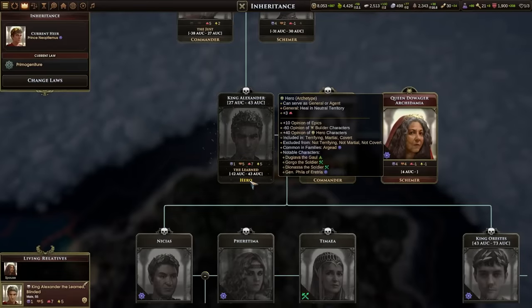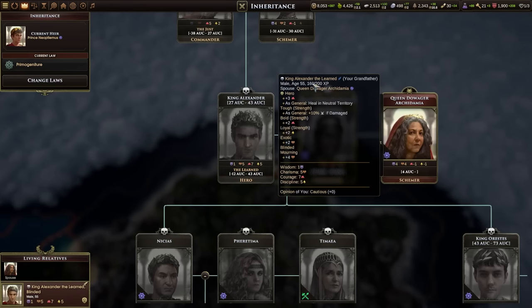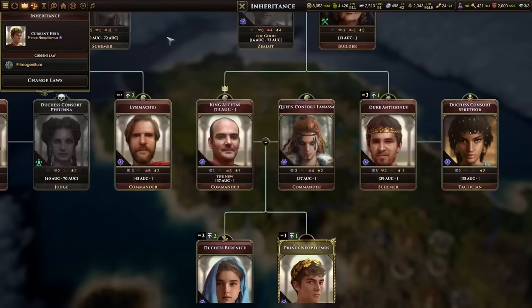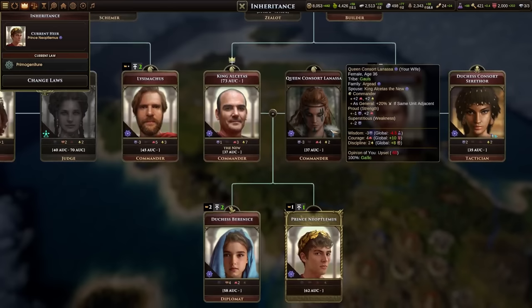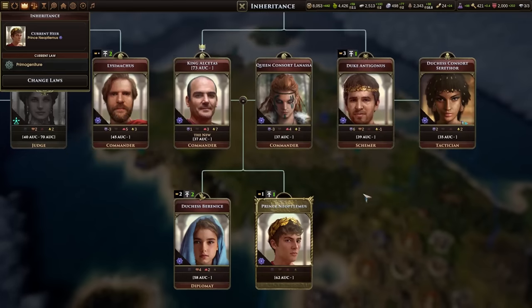In my first game as the Macedonian Greeks, Alexander was blinded in a military training exercise as a child and went on to be a wise administrator rather than a ravenous conqueror. His grandson would forge a peace with the Gauls by marrying one of their tattooed warriors, but he upset some of the more xenophobic nobles in the process.